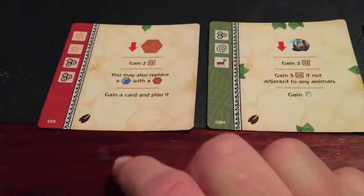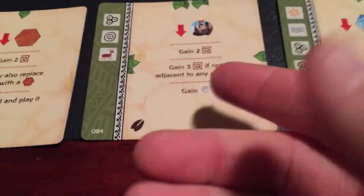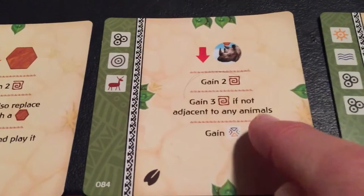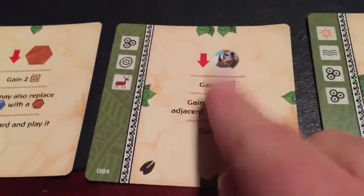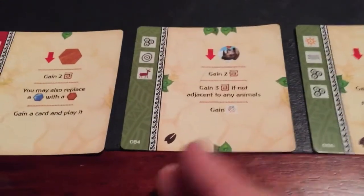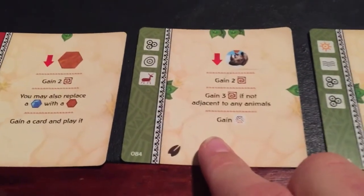The main reason why this is a good first footprint to play is this card here — the lone rhino. You place a rhino, gain two victory points, then gain three more victory points if it's not adjacent to any animals. So you get five victory points probably the first time you play this, assuming there's no animals nearby. And then you get a wild symbol. This could potentially give you five victory points every time you play.